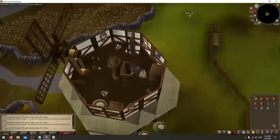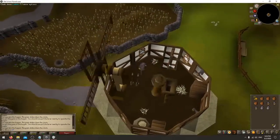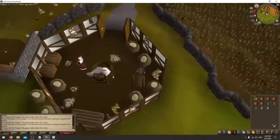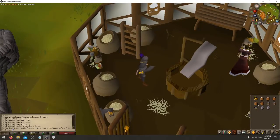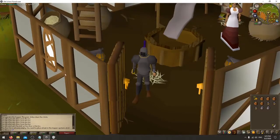And then once you're done with all the flour that you want to make, you're going to go and click climb down, climb down. Right here is where the flour is, and you're just going to click on it. And that's how you get the flour. I hope this video helped you, and have a good day.